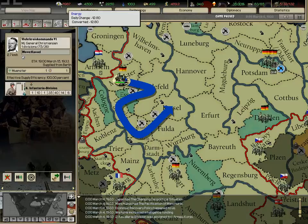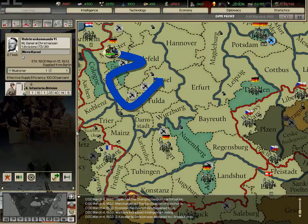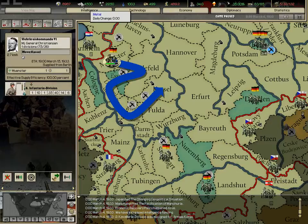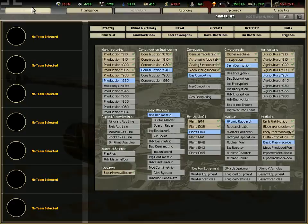Energy is mainly used to run your factories. The less energy you have, the fewer factories you'll be able to run — you need 2 energy per day to run one factory. You can also convert energy to oil by researching the technology for it.